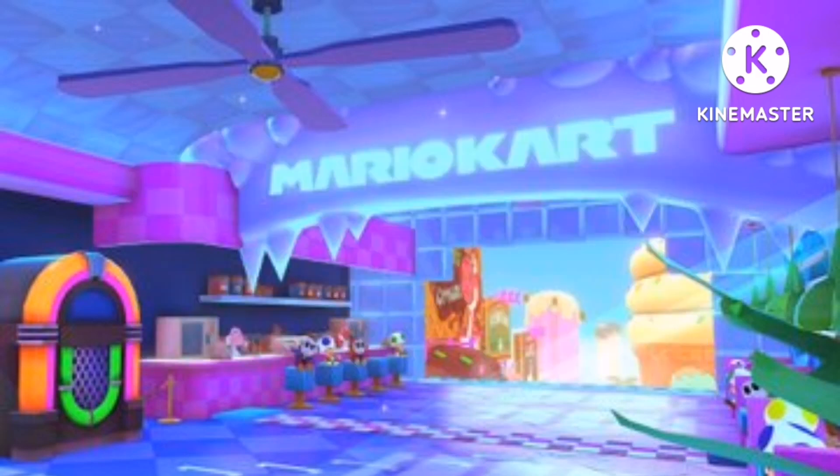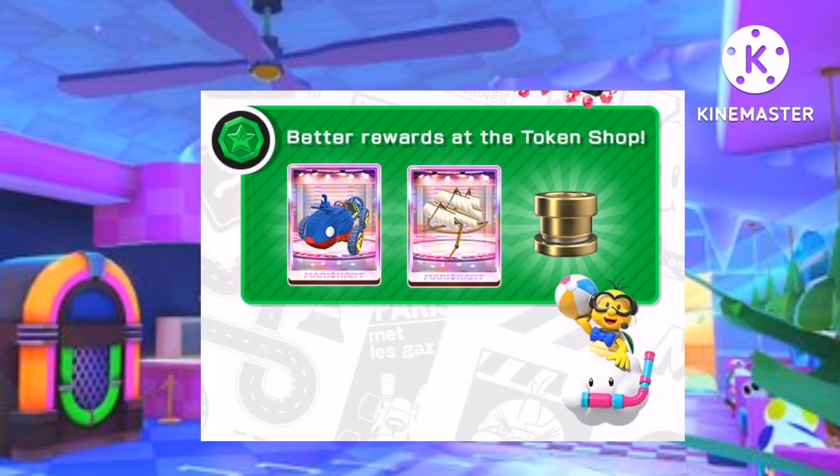For the token shop, we can have Great Sail, Steel Driver, and a Gold Pipe.